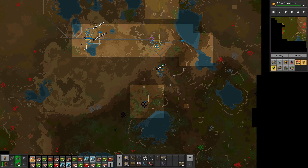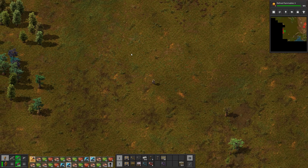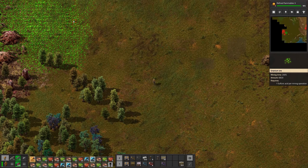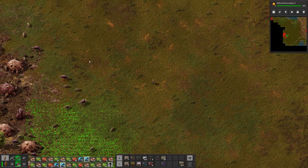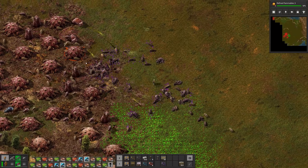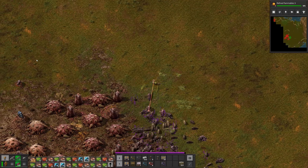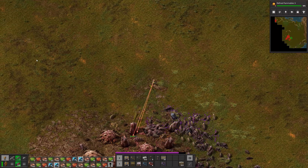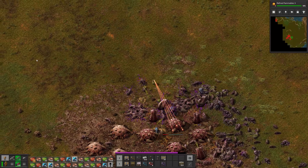I'm going to be interested to see if there's a counter-attack, because the last time I did this I didn't get attacked and I was not ready for it. There's a massive amount of oil here - and copper! Oil, oil, iron, copper - it's perfect for a base.